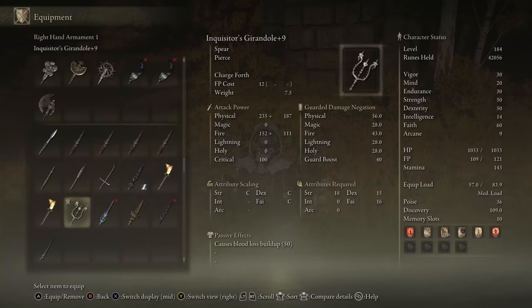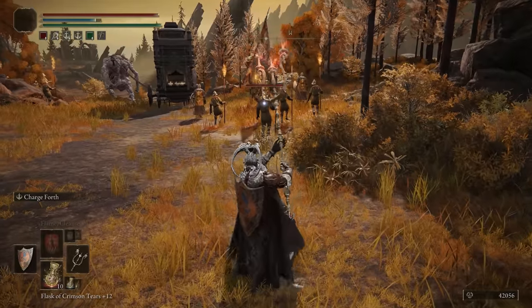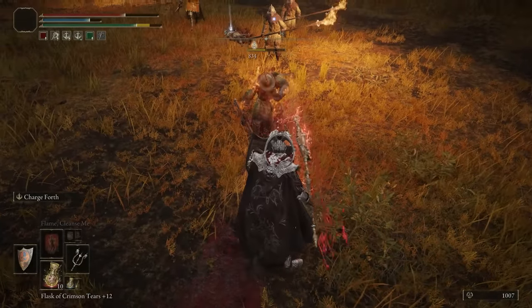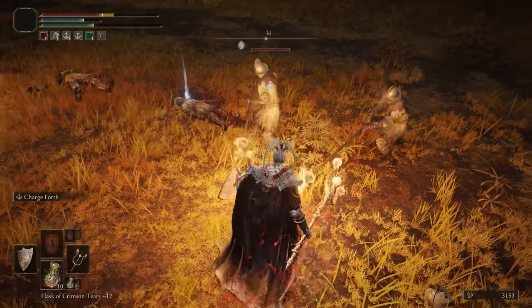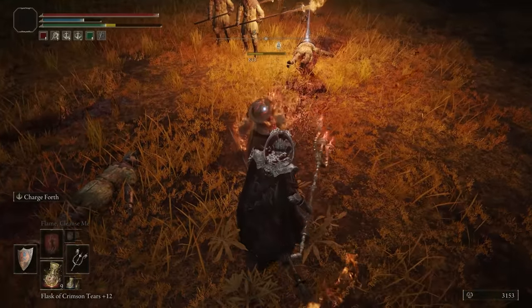Inquisitor's Girandole is next. This is an interesting weapon — it scales with Strength, Dex, and Faith, and has 50 bloodloss buildup on it. It also does fire damage, which is extremely unique for any of the weapons on this list. The real downside to this weapon is its Ash of War, which is quite terrible — you basically just put the weapon down and press forward. It's slightly different to Impaling Thrust, but basically the same. If this weapon had a really good Ash of War on it, or you could change it, it would actually be great. But because of that, it gets knocked down a peg on this list.